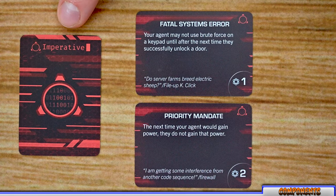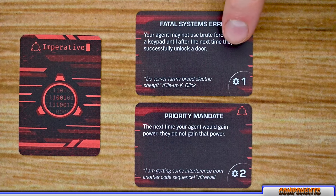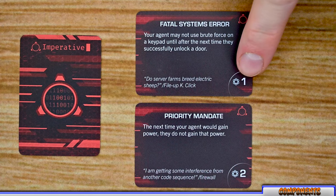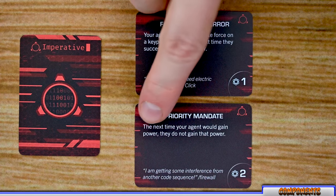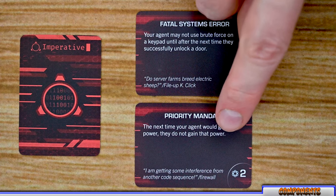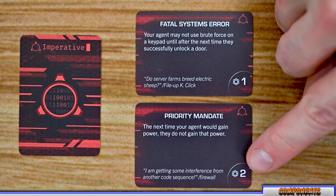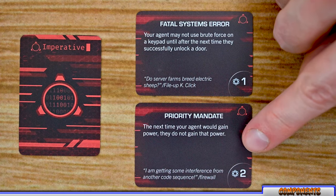Imperative cards give players a small handicap. Each one lists the name, its effect, and the power you receive when it is met. For example, with Priority Mandates, the next time your agent would gain power, they do not gain that power, but instead they would gain some power for this card — so depending on how you use it, it could actually be more beneficial.